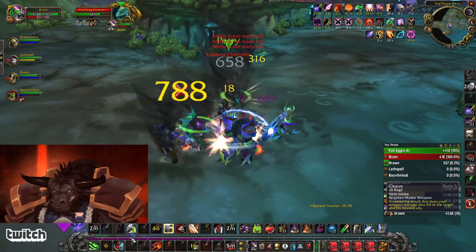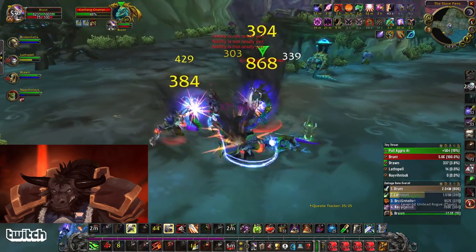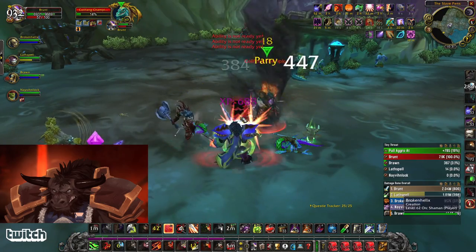Sometimes I like to use Berserker Rage just to generate more rage from getting hit, but if you're against a pack that fears, it's best to save it.